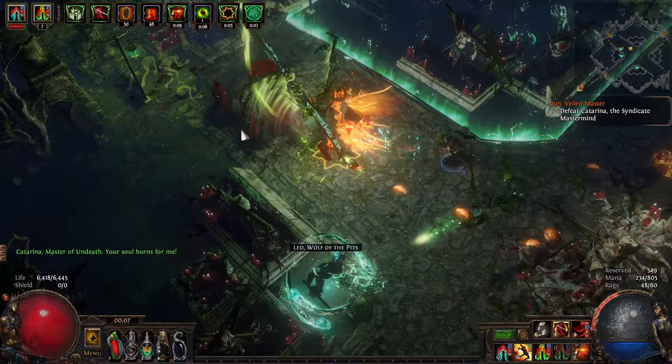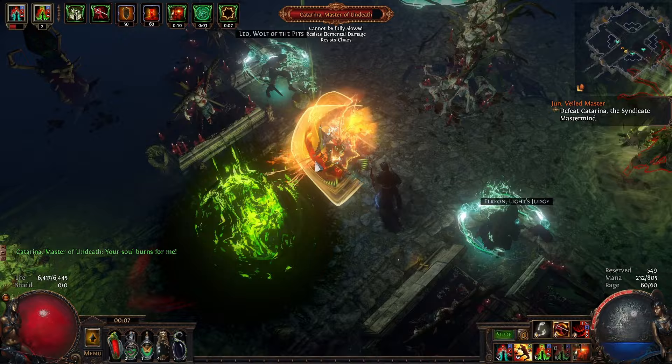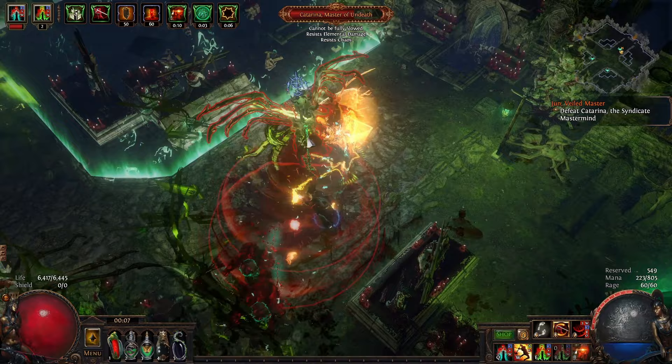As we continue through the fight, all of her other attacks — with the exception of the big scythe that comes out as a semicircle in front of her — deal physical and fire damage. The scythe attack itself deals just physical damage. Providing your character has a decent amount of health, over 5,000, none of the other attacks on their own should be able to kill you, with the exception of the skull attacks and that flame in the middle.